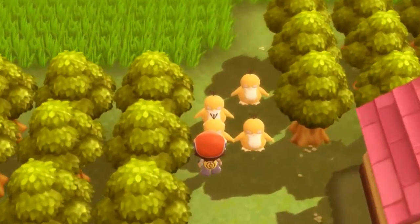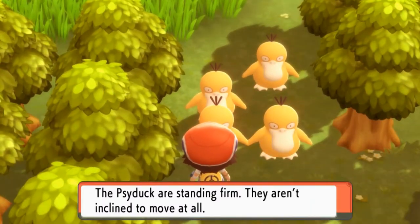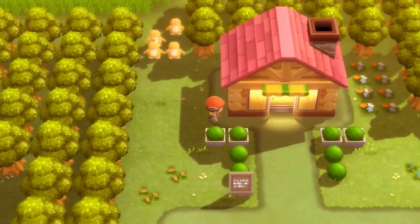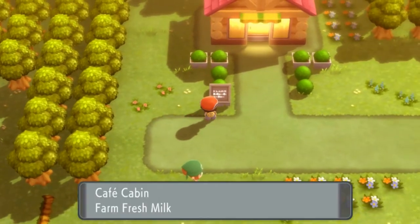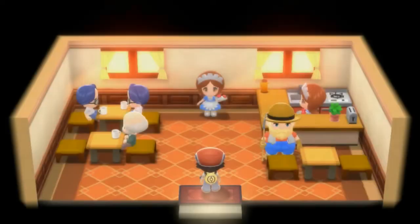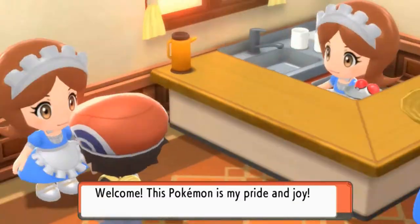Alright, as you can see right here, the Psyduck are standing firm — they aren't inclined to move at all. That kind of sucks. Let's go right ahead and see what this is all about. The Cafe Cabin Farm Fresh Milk. Let's see what we got right here. Oh wow, we're going to be battling — never mind.